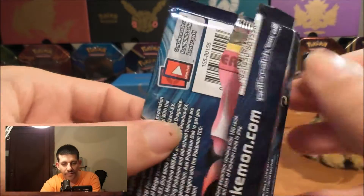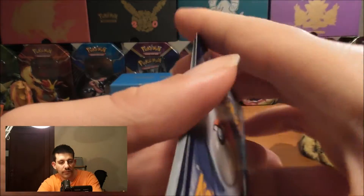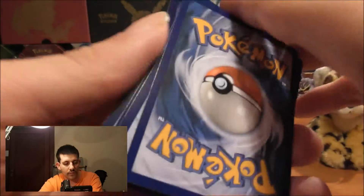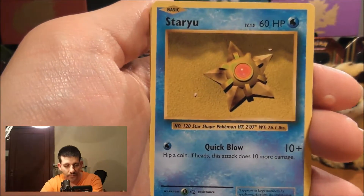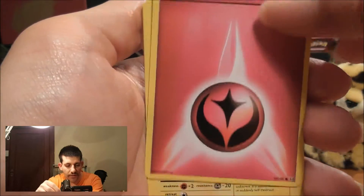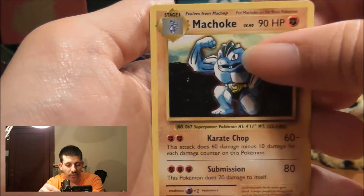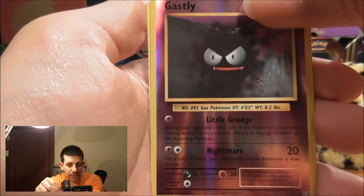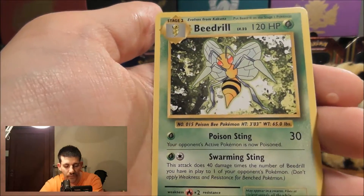Okay, we're on to the Raichu pack. Hopefully we can get something good from this one. We start off with a Doduo, a Staryu, an Onix, a Fairy Energy, a Voltorb, a Switch, Machoke, Full Heal, Gastly — our Reverse Holo, which is a Common. And the Rare is a Beedrill. Very nice.